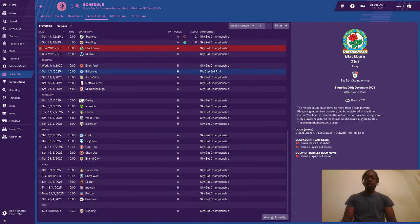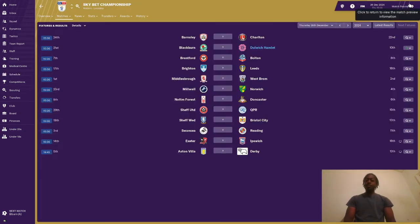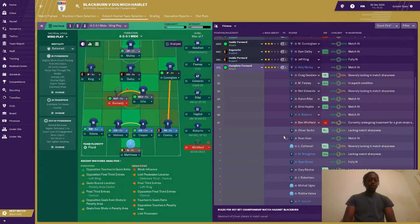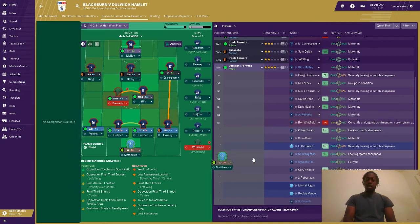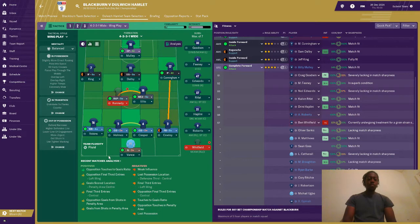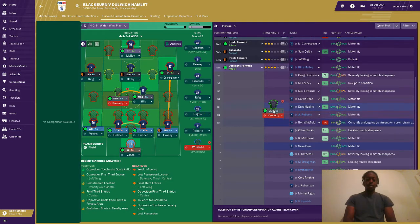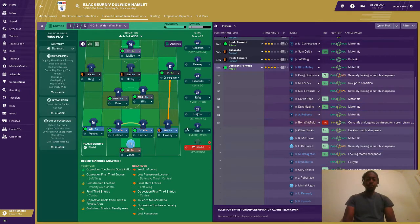Our next game is against Blackburn. We're going to go straight into it and into our team selection. I think we're going to change the keeper — we're going to go back with Vance in there. We're going to leave the full back. Kennedy is injured unfortunately, so we're going to put Goss in there.